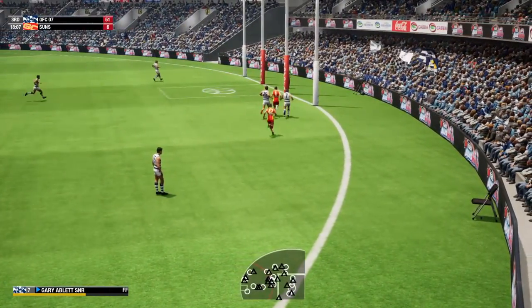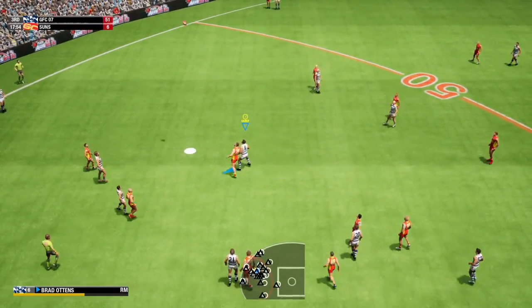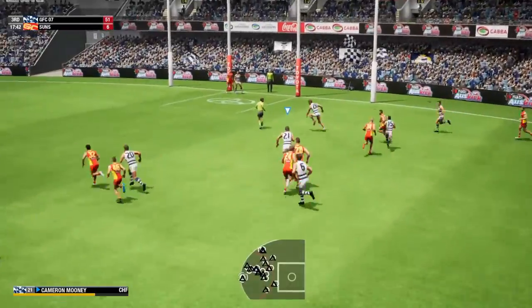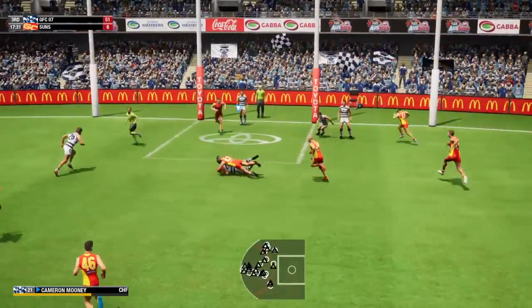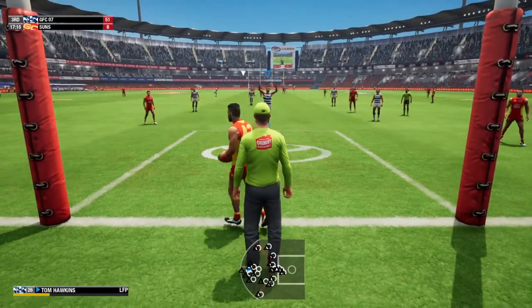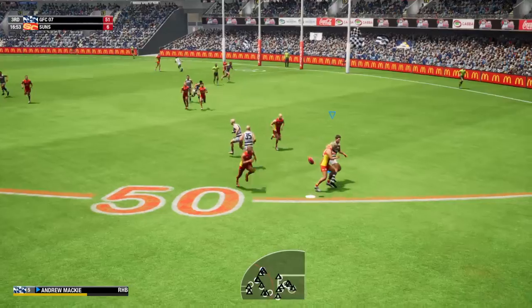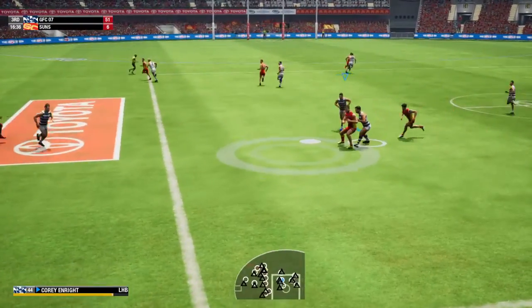Across the line. Ball tossed back in, thumped clear. Number 21 keeps coming. Saad applies the pressure and wins a free — laying a strong tackle, fantastic pressure there. Chicky got hands to it, gets the loose ball, looks up with a kick.